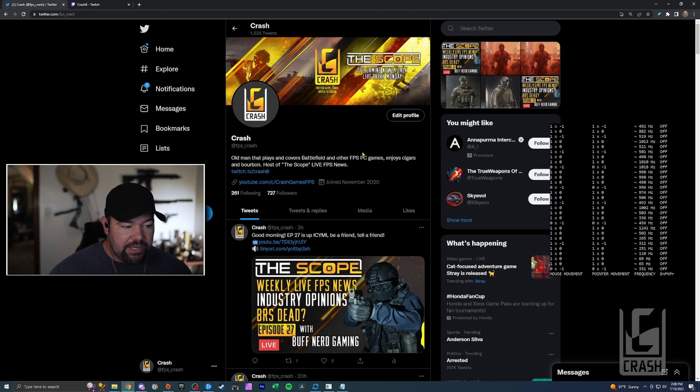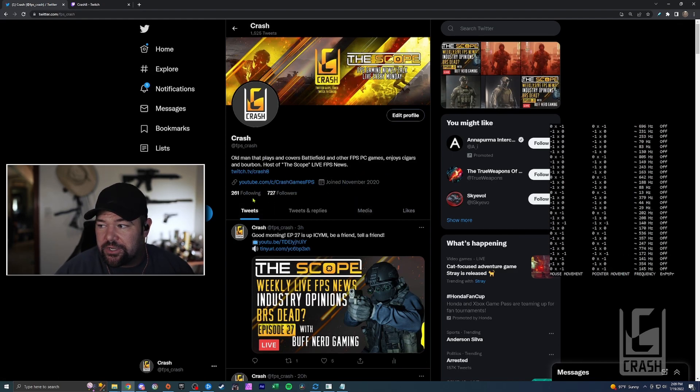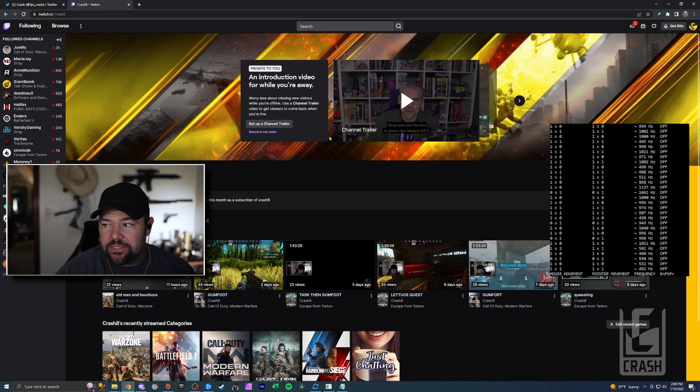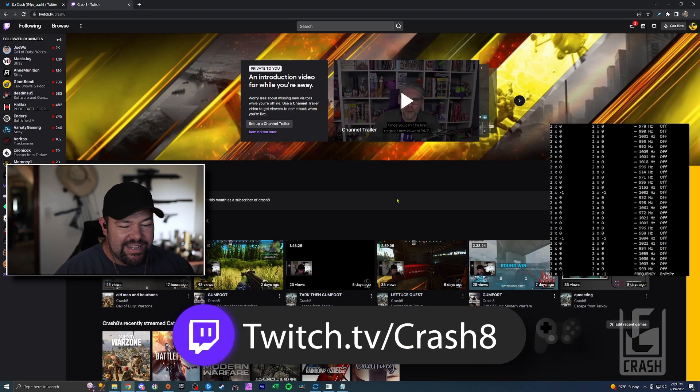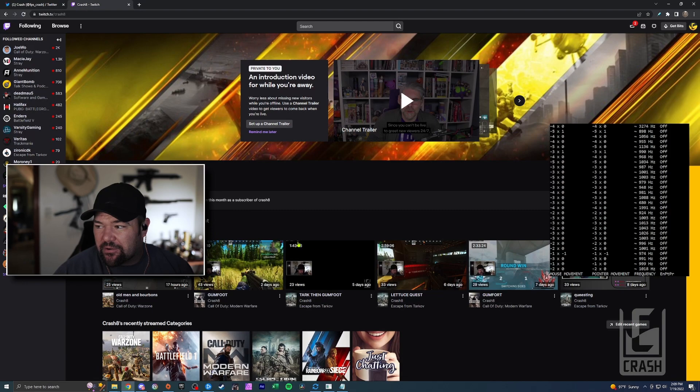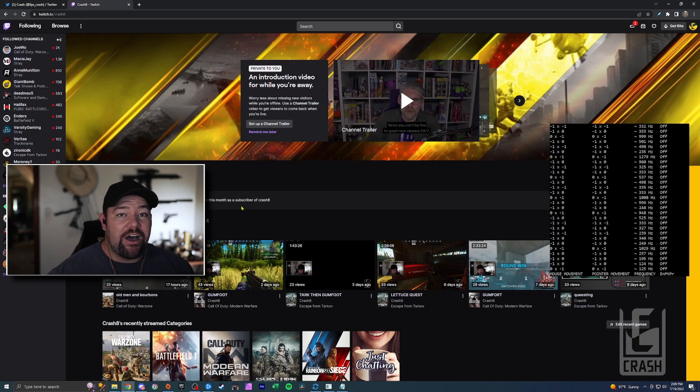Just to test it out, I'm on a Twitter page — FPS underscore Crash if you want to drop a follow. We can move the mouse around and everything looks good. Every once in a while it does throw an error on my system just moving windows on the desktop, but as you can see everything's staying pretty chill. Moving over to the Twitch channel — twitch.tv slash crash8 — you can move around and see it's all looking pretty good, even moving the mouse quickly.